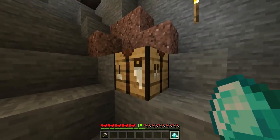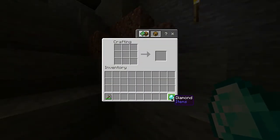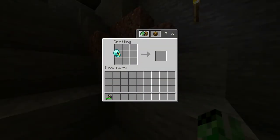You then want to head into your crafting table, open it up, and with the diamonds in the crafting grid, you want to arrange them in a helmet shape just like this — and there you go, you've got yourself a diamond helmet.